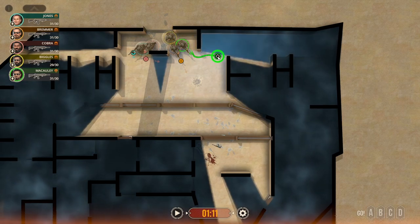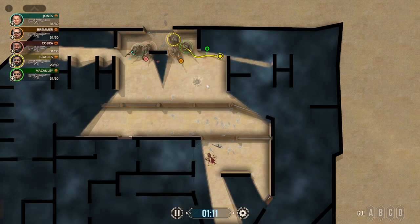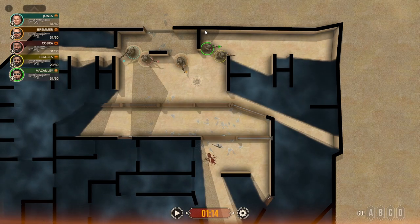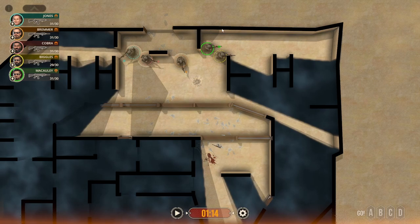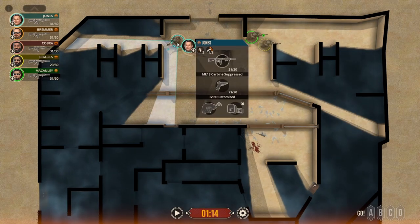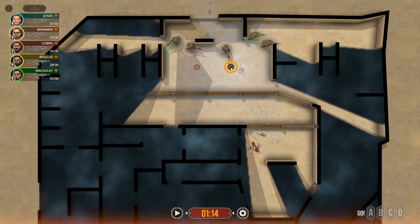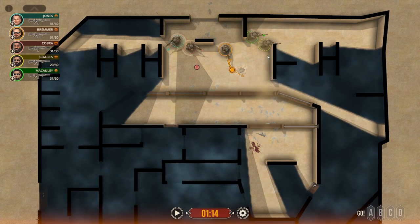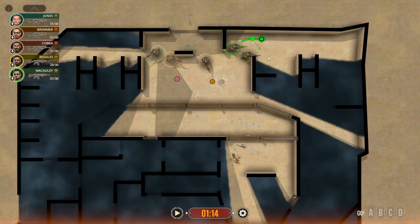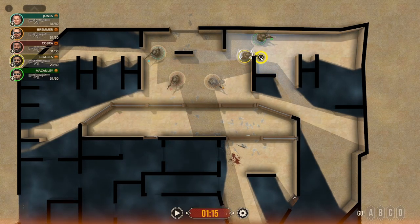We're going to send these two into this room — one guy here, another guy here. Once he sees the wall, he doesn't need to drive his gun into it; if there's no targets there we'll bypass that. Now we can start to move these guys up. I'm going to leave Jones watching this direction, push Cobra up to here, and move Bremmer down a little bit to see if he's got a better angle. We'll take this first bit of the corner — push him up because he's going to get the best angle. After he clears here he can look this direction, then we'd come in with this guy.